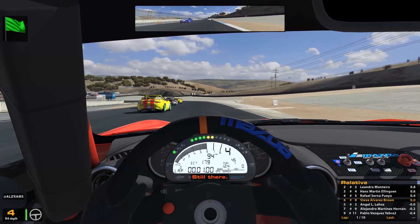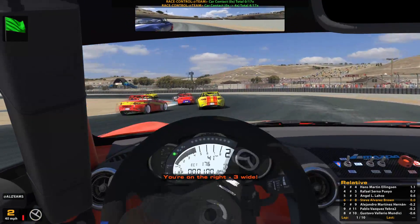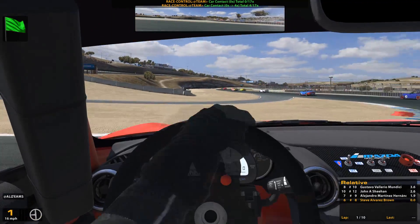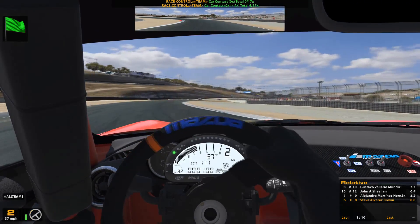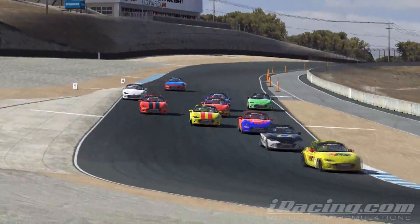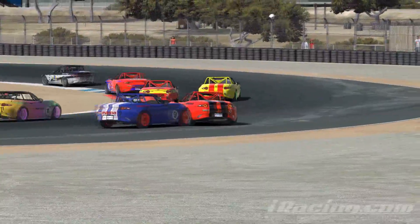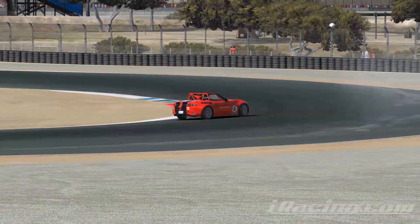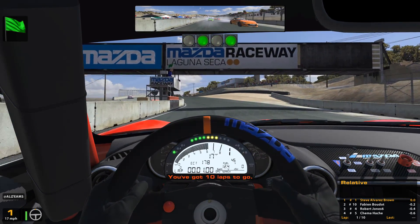Qualifying mid-grid, going down to the first turn and minding my own business on the outside, but then I'm going to get spun around — and there we go. Race over pretty much, because as I try to drive away, you can see my steering wheel is completely all over the place. I'm turning left but going straight. On the replay I'm the red car with the black stripes — I'm going to get spun around and smashed into by the blue car. You can see my left rear is completely battered; it's not facing the right way.